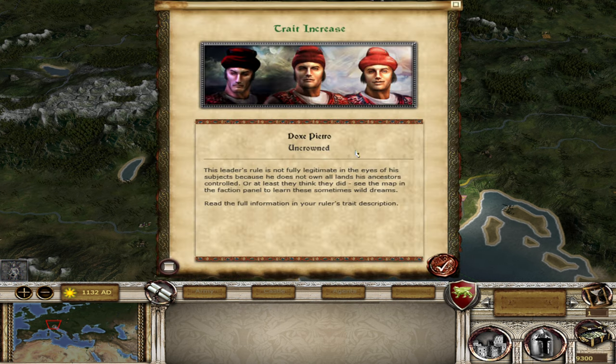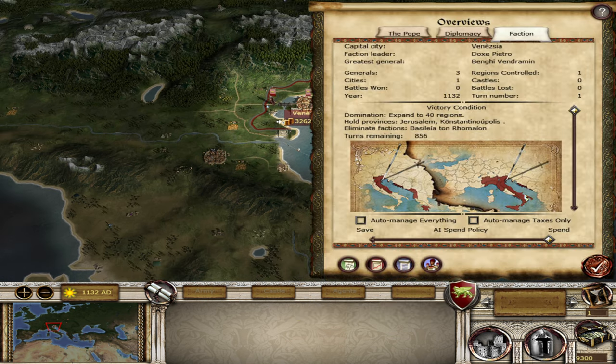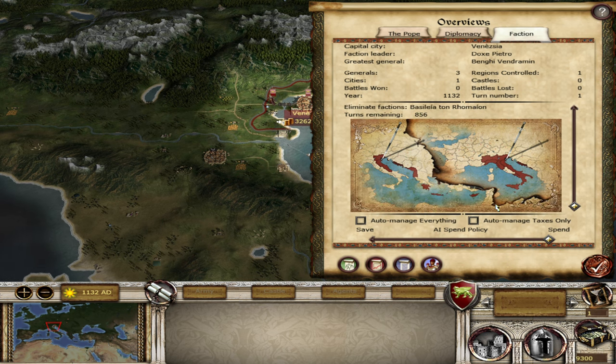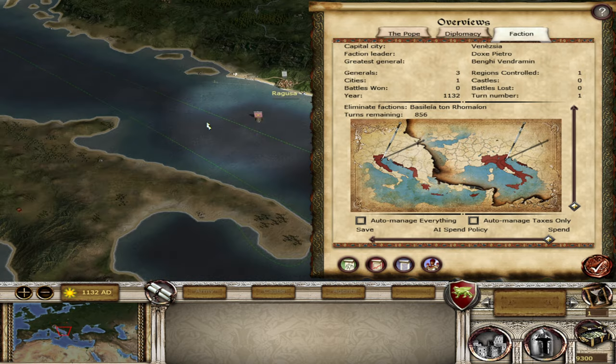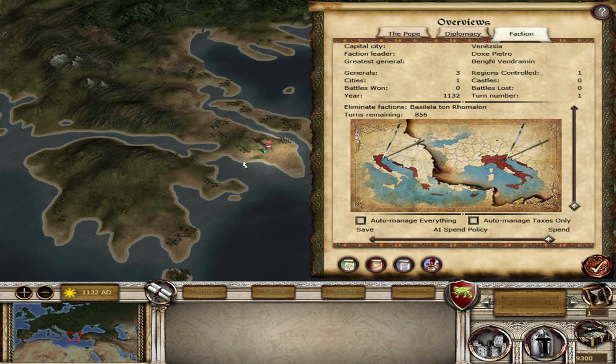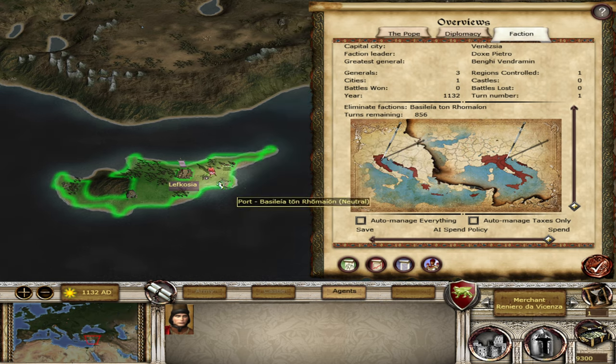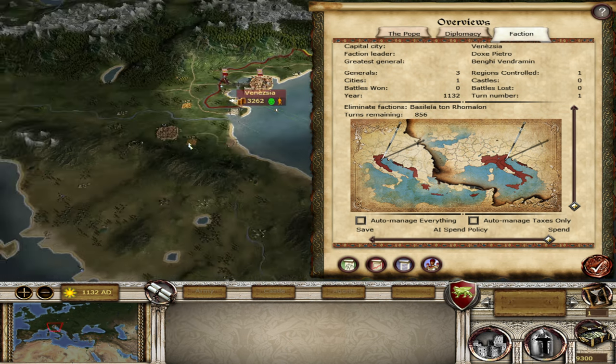Here we are as Venice. We have Doge Pietro, who is uncrowned, so let's have a look at our land we need to get crowned. We need pretty much all of Italy, or quite a lot of land down here — we need to take Ancona, Bologna as well as Ragusa. Basically all down the coast. Corinthos I think it's called. We've got Crete as well, and Cyprus too, which we do actually have a merchant on, earning 334.